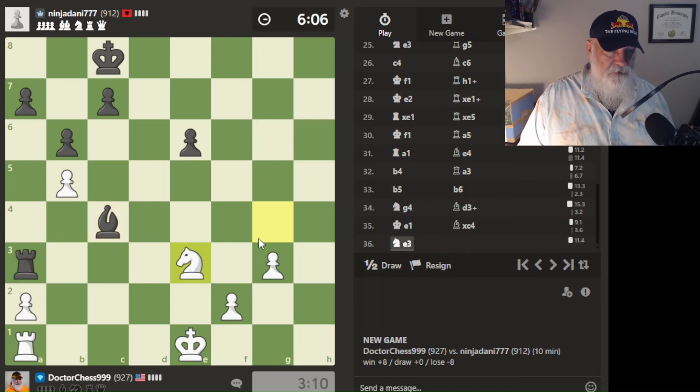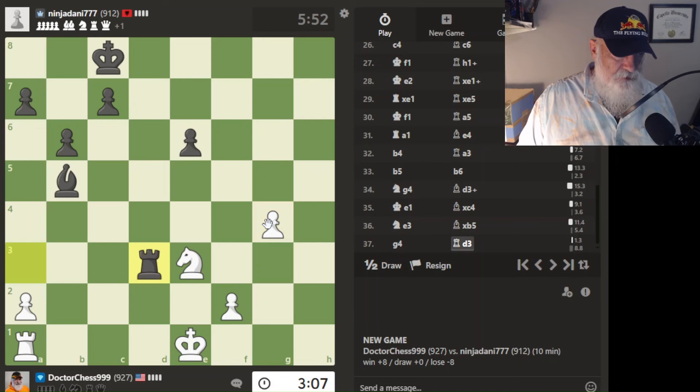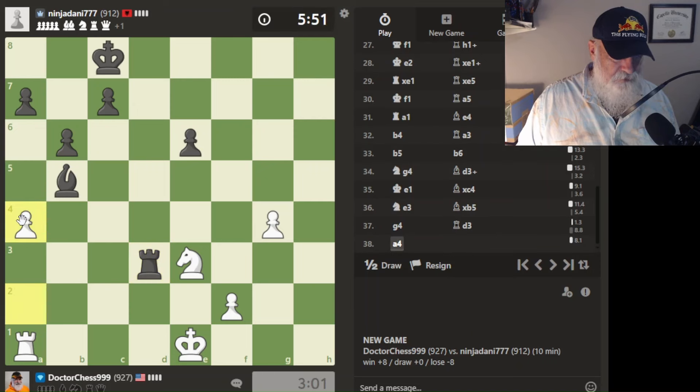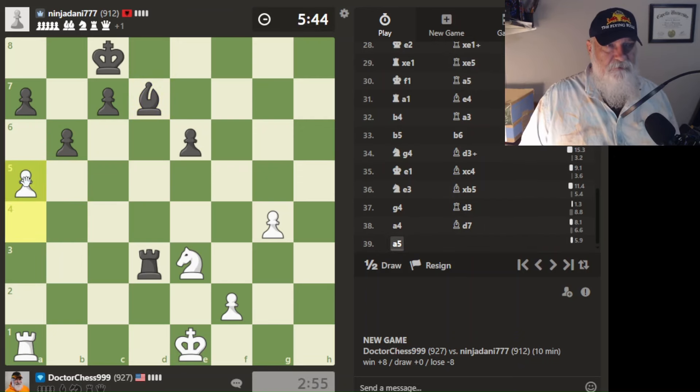I'm going to go here, back where I was. I'm just going to start advancing my pawn. He's going to go there — what's he going to do next? I don't know. Let's do this. He goes there. Maybe I can have a little bit of a pawn storm — well, one pawn storm. It's not much. All I have is a knight, a rook, and a king.